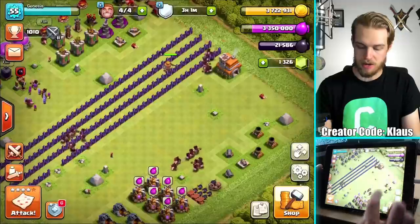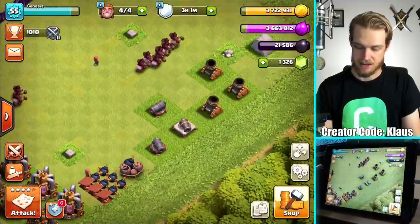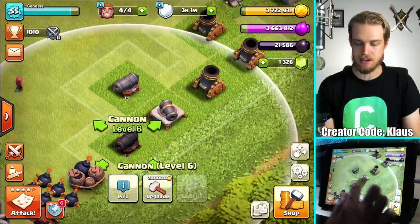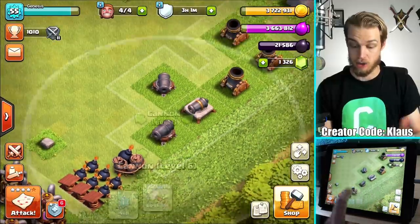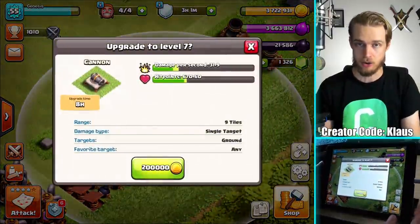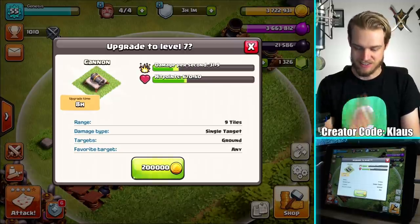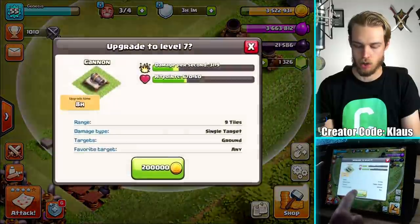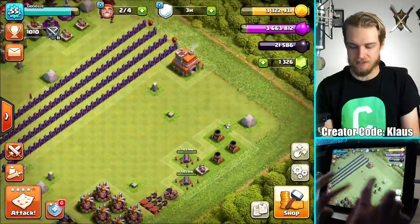Let's go into my progress base because I want to have a look at the defenses. I'm gonna work on my cannons today because they all need to be upgraded twice — these two being level six is bothering me. So let's upgrade two of them right now to level seven — 200,000 gold twice. Three two one BAM, three two one BAM.